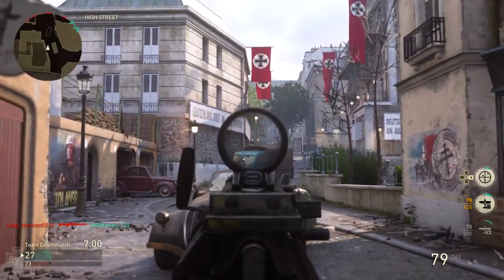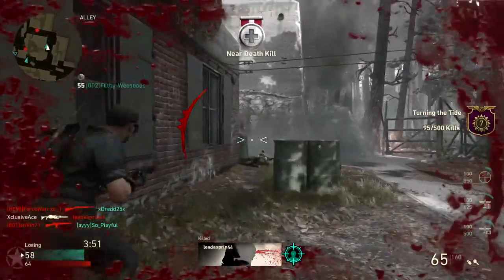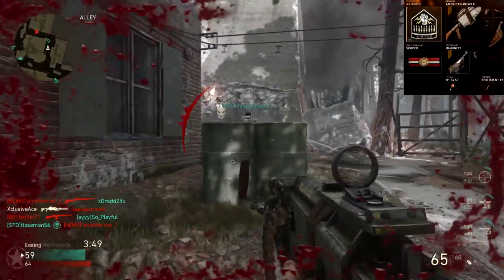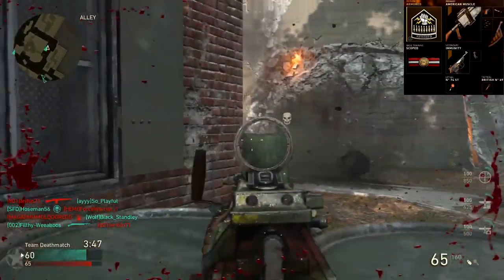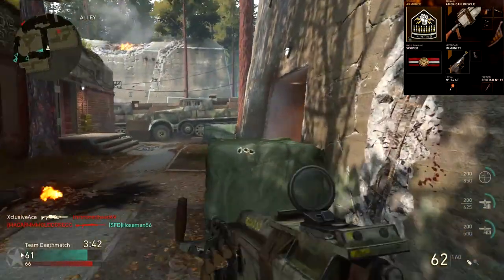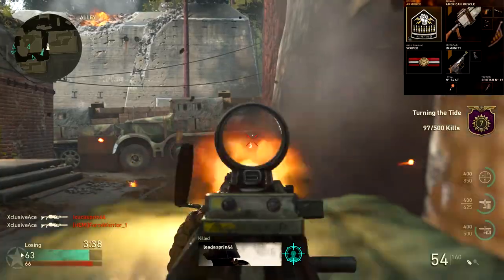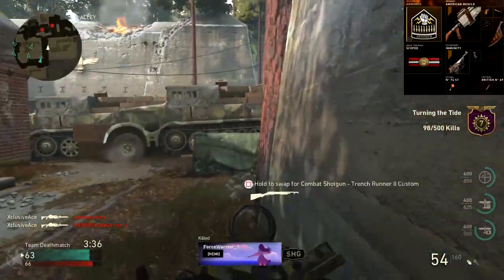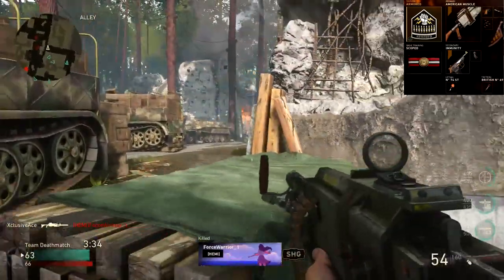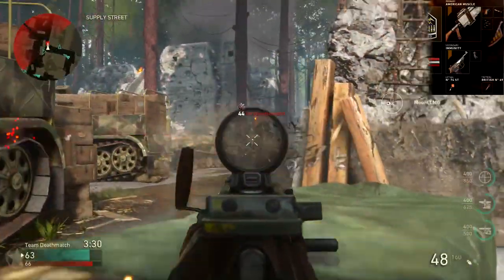Next up, we have a variation that allows you to be slightly more aggressive and handle areas with more explosives. With this one we're using the armored division. We've got quick draw, steady aim, and rapid fire this time, so we don't have a reflex sight. Our basic training is still scoped — I feel it's very important to have something that allows you to strafe faster, so it's either infantry or scoped, and in this case we're sticking with scoped.